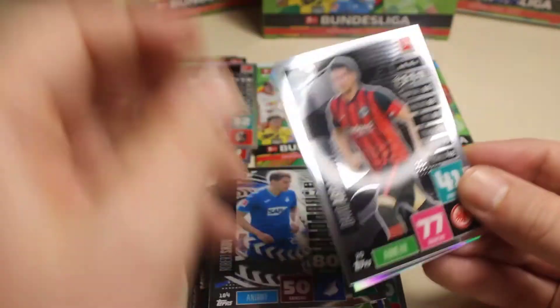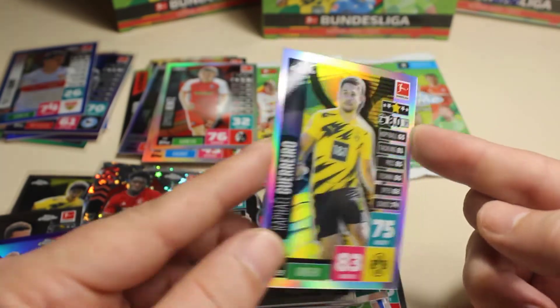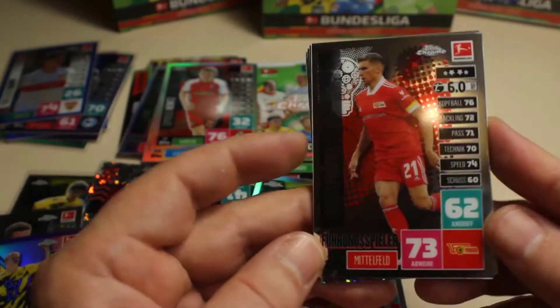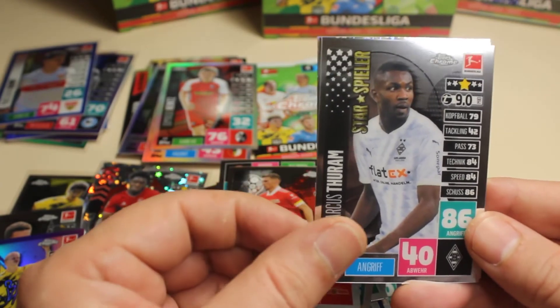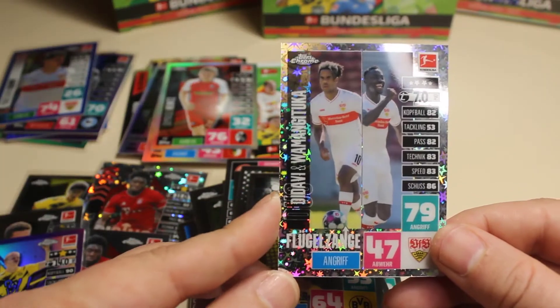Then we have Abraham, and the next one is also Borussia Dortmund — Guerrero — and a nice refractor card, really really cool. I was seeing Dortmund so I was hoping maybe to hit another big name. We didn't see any of the Kakas yet so that would be awesome to finish this opening off. Here we have Promel, then we continue with Marcus Thuram — also one of the big names — and here we have Borussia Dortmund again: Marco Reus. And the last one is a super fracture of Wagam Gituda and Diaby.